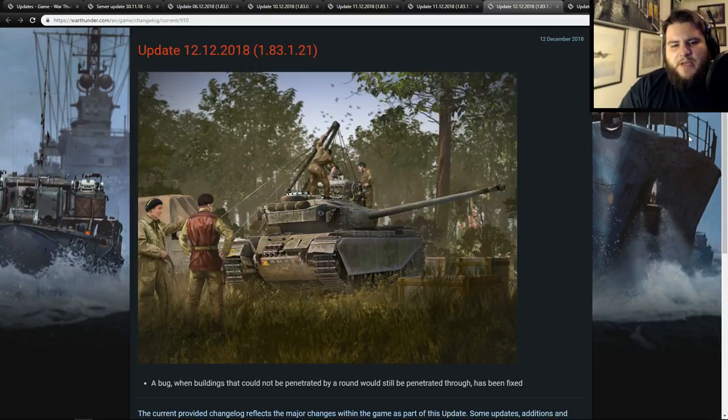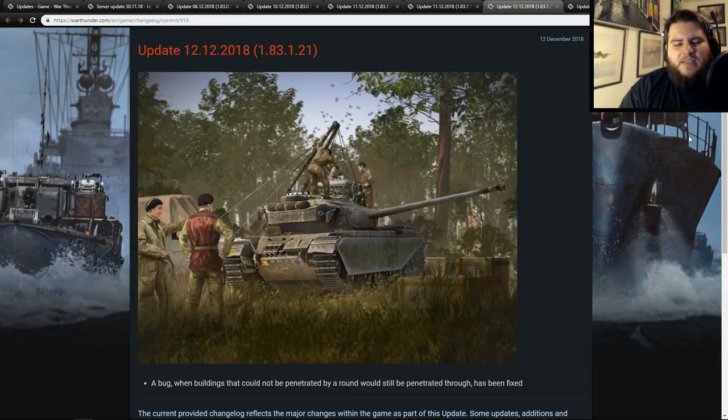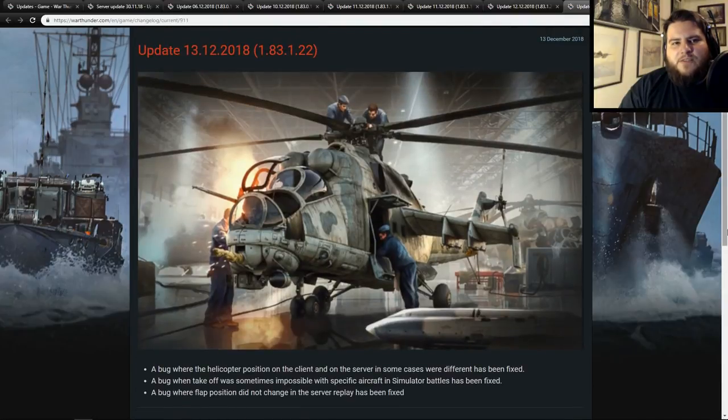A bug where buildings that could not be penetrated by a round would still be penetrated through has been fixed. It would be nice to know which buildings or maps this is on, because it could have a big effect on gameplay. A bug where the helicopter position on the client and on the server were in some cases different has been fixed — which may address exactly what I was just talking about with Crumpo's rocket alignment issue.